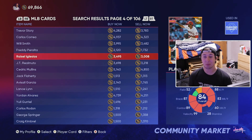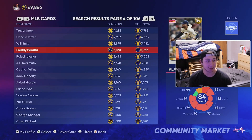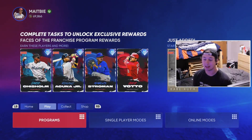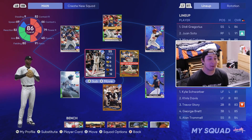At the number nine spot, we have a value gold pitcher — Freddy Peralta. I love Freddy Peralta, I think he's a really good card. I have him in my starting rotation right now as a budget beast and he is an absolute animal. You can get him for about 2,000 stubs on the market and he's really, really good.